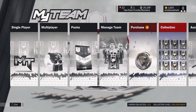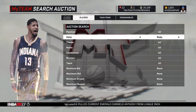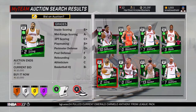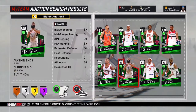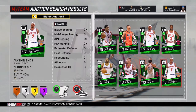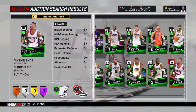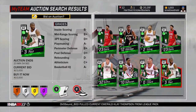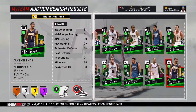Go to the auction house, go to search auction, and look at some emeralds and sapphires. At 3,500 MT, if you pull one of these — and it's not like these are really rare cards — if you open a box you'll probably get at least one emerald. You can try to snipe some of these but it's probably gonna be really hard because everyone's doing that. You want to find a card under 6,000 or maybe 7,000 — there are a couple. Those are the ones that are cheap in terms of price.